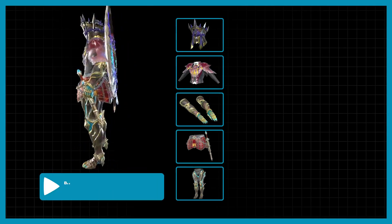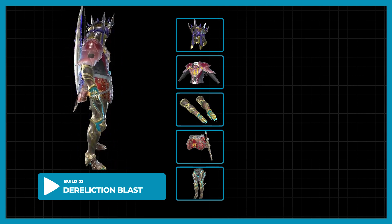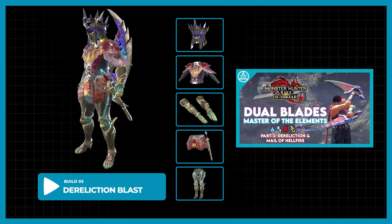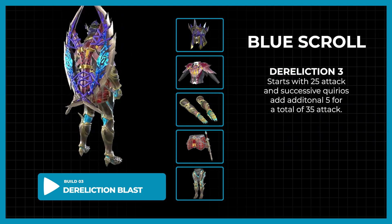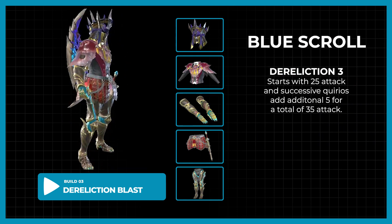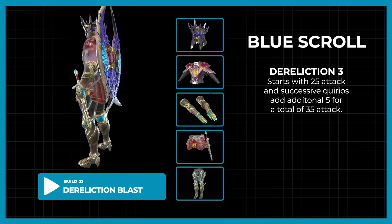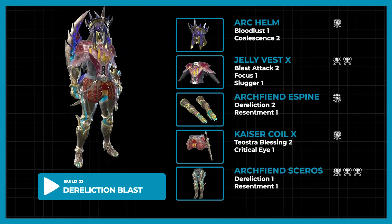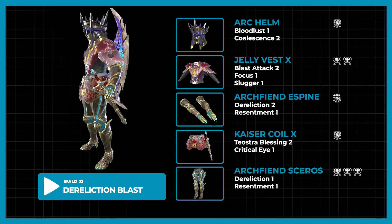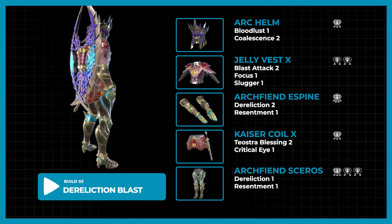If you want to go the extra mile, here is a Dereliction build for the blast set. If you want to know more about Dereliction, you may check out my previous video. For this, we will be using the Blue Scroll for the attack boost rather than the element — at level 3, you will get a total of 35 attack with the 3 Kiros. We will be using the Arc Helm, Jelly Vest X, Kaiser Coil X, Archfiend Armor Espine, and Seroths.